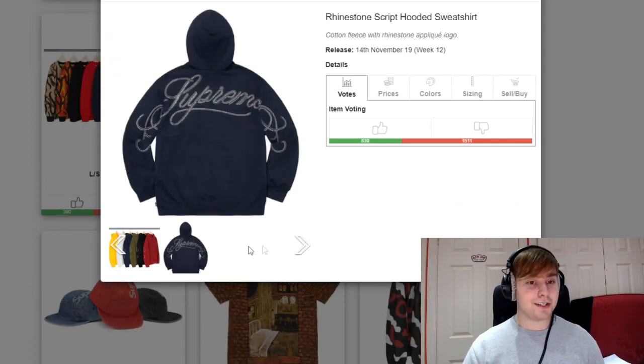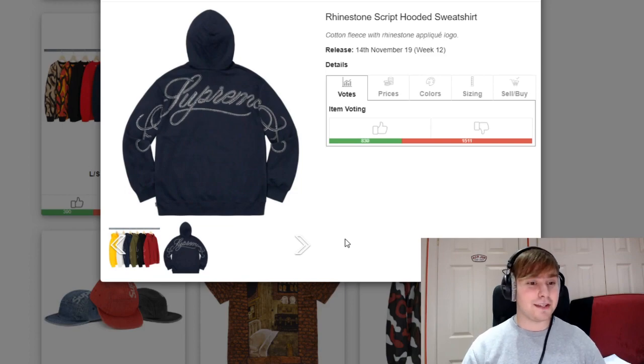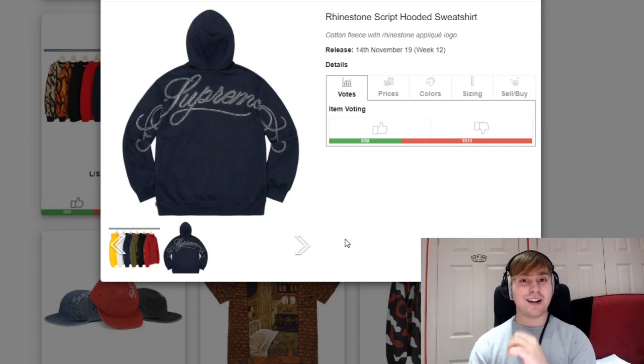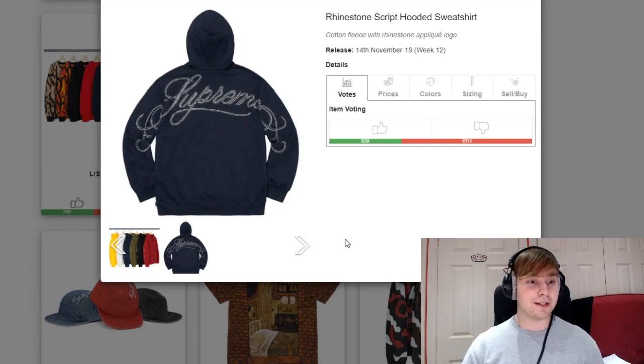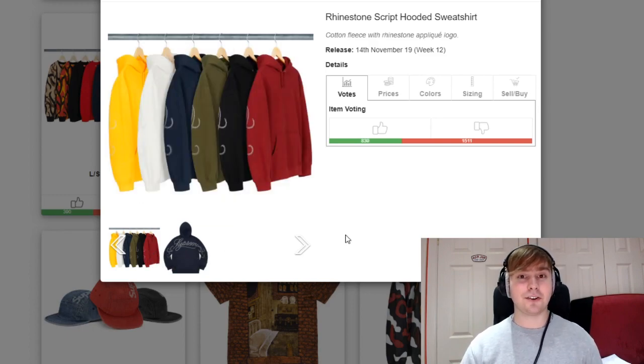We then have a rhinestone script hooded sweatshirt releasing, with an applique logo that goes all the way across. I remember not being a massive fan of this piece purely because the logo goes all the way around the back and up your arms into your shoulders. With the amount of stretching and flexing people are going to be doing, I feel it could possibly make pieces fall off at some point. I am not a massive fan of it and I can see a lot of people aren't either.